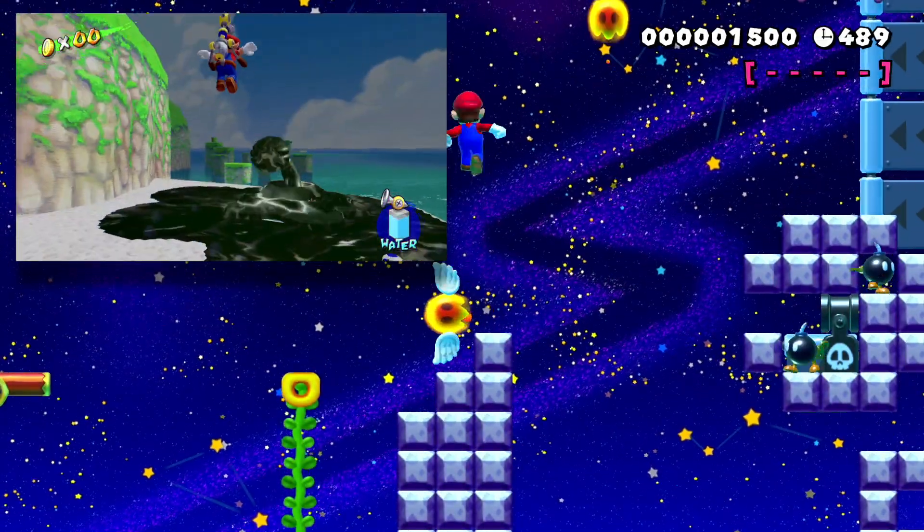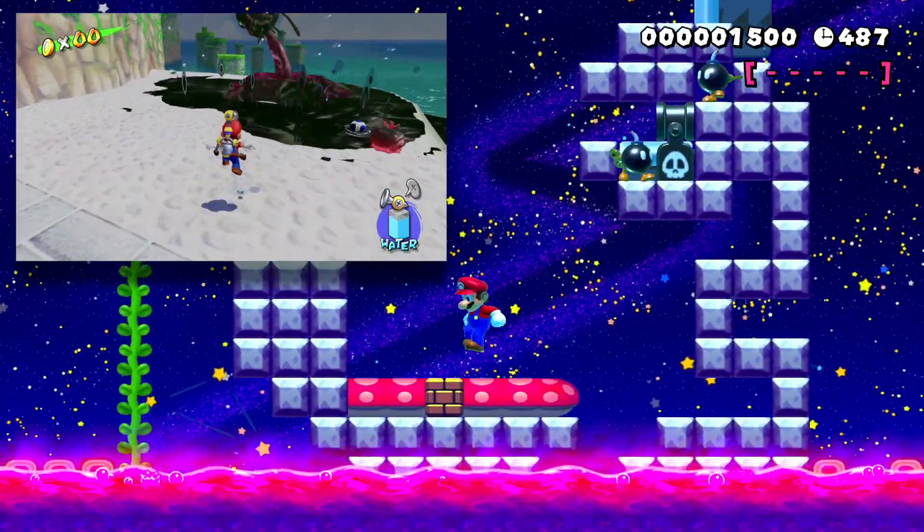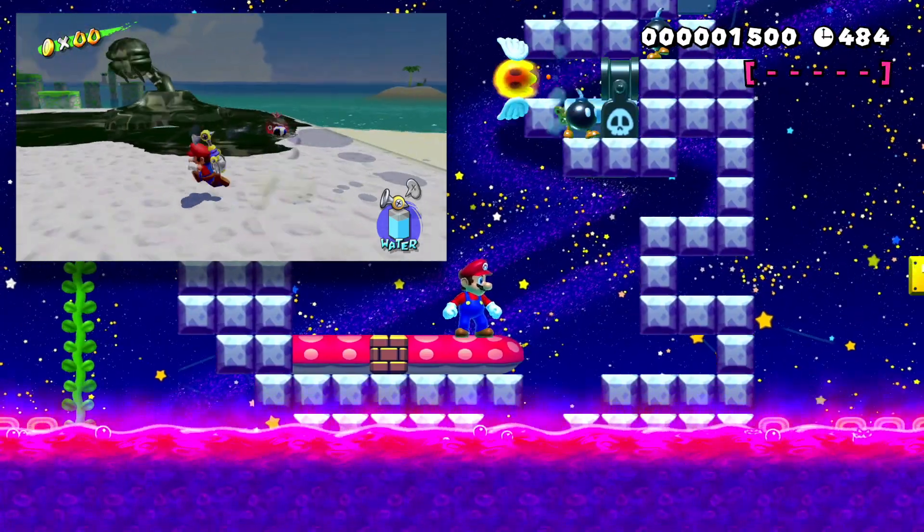Here we have another Polluted Piranha Plant. Your job: hit the block, climb the vine, and hit the power block without getting hit by the Podoboo.